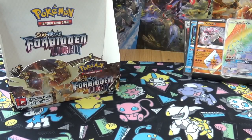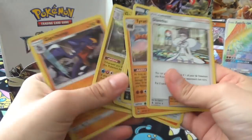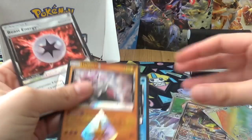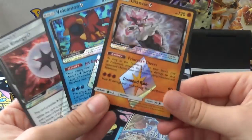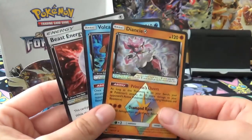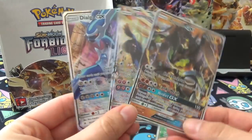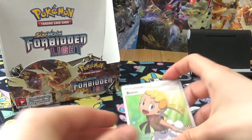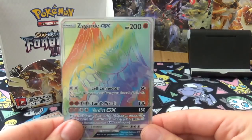For holos, we have one, two, three, four, five, six, seven, eight - including the Dianthe, which is pretty cool. And for Prisms we have three: the Beast Energy, Volcanion, and Diancie - Diancie is probably the best Prism in the set, though Lysander's pretty good too. Three normal GX cards: the Dialga retyping, the Xerneas, and the Zygarde. For full arts, just the one - the Bonnie, which is pretty cute. And a Rainbow Zygarde.